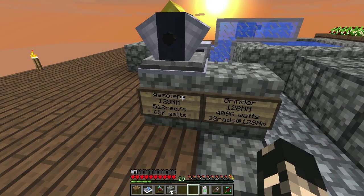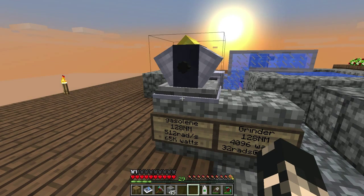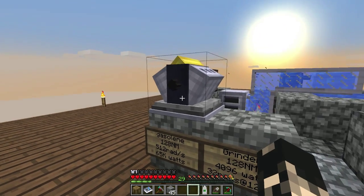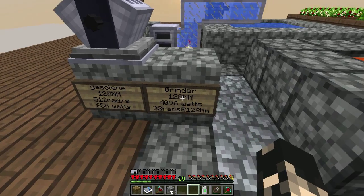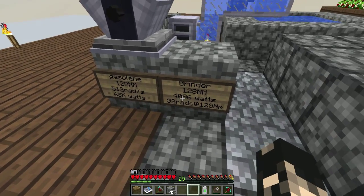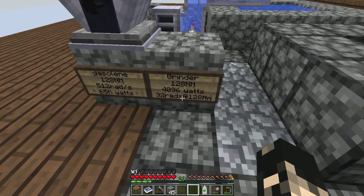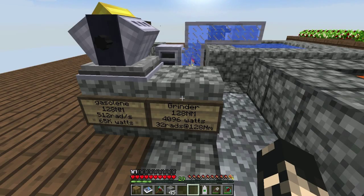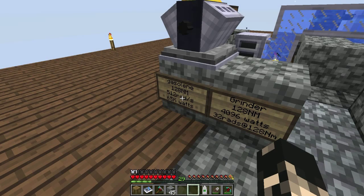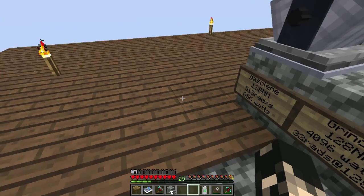Now if you have the engine controller below it, you can't change the torque output but you can change the speed it outputs at and how fast it goes through fuel. The engine controller will come in a later episode, but it's a good way to save on fuel. Specifically if you're putting it up against a grinder — because with the grinder it requires 128 newton meters, but in the book it only says it needs 496 watts. So if you do your maths, at 128 newton meters you only need to spin the engine at 32 rads to get it to work. That 512 rads the engine does essentially gets wasted if you just connect it straight up to a grinder. So that's where the engine controller comes in.